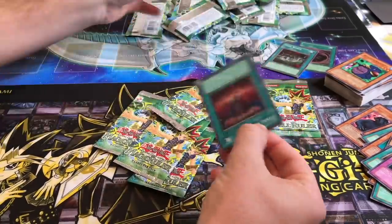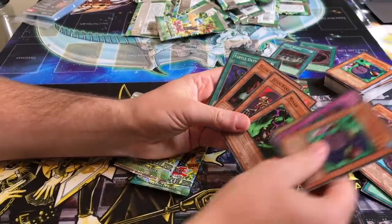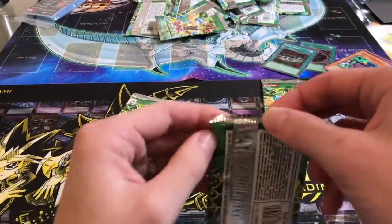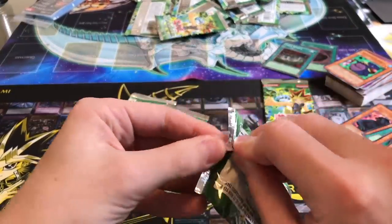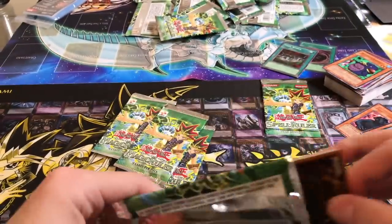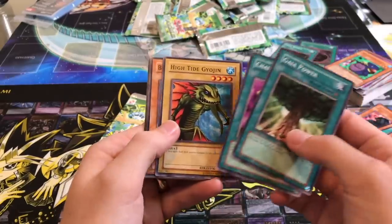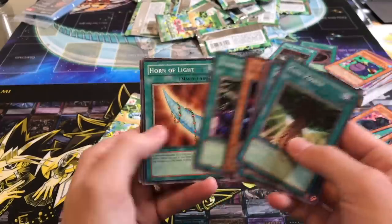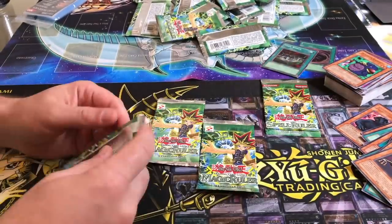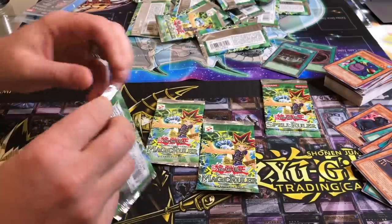Final Destiny — I forget what this does. Giant Germ — nice, that's what I want, I need one more Giant Germ. We could trade — I'll trade you for your Giant Germ. You play three MST. Gaia. Mystic Plasma is probably the best. Son of a Sonic Bird — if I want to go heavy on the rituals. I don't have a Senju though, that's the bummer. I don't think anybody's pulled one.